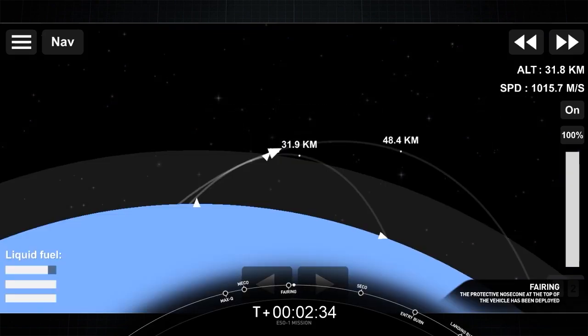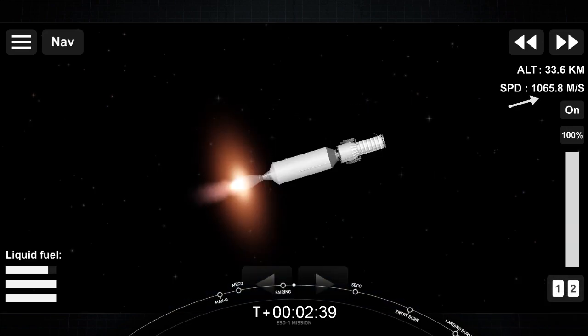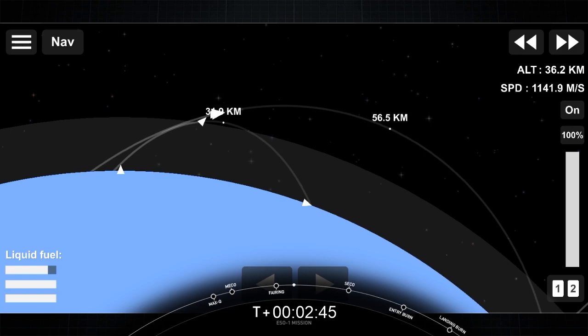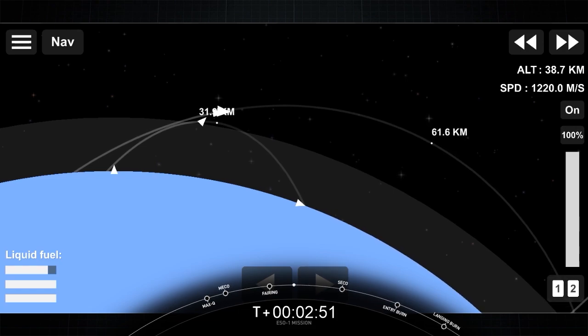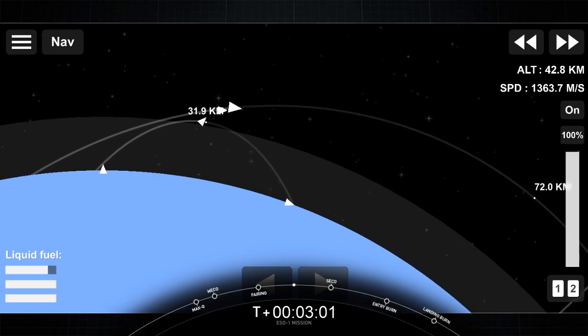On today's mission, we will perform a short ICS-2 and SICO-2, where the first burn of the second stage will bring it into its apogee in an elliptical orbit. After the second stage reaches its apogee, we will light off the second stage engine to make a circular orbit and be ready to deploy the payload.